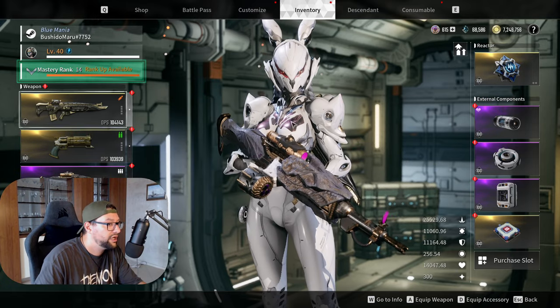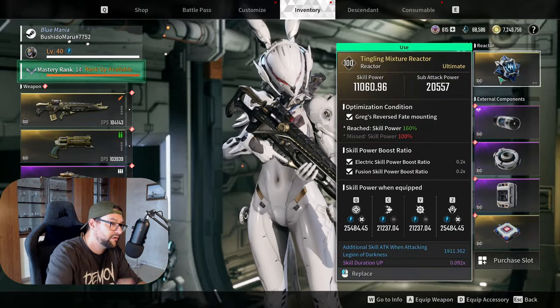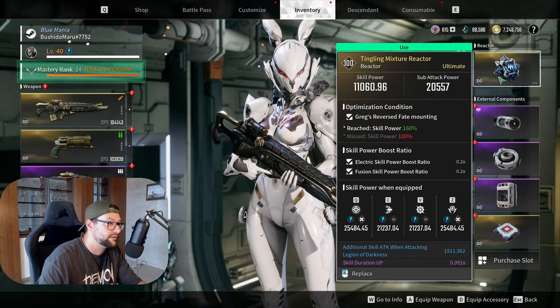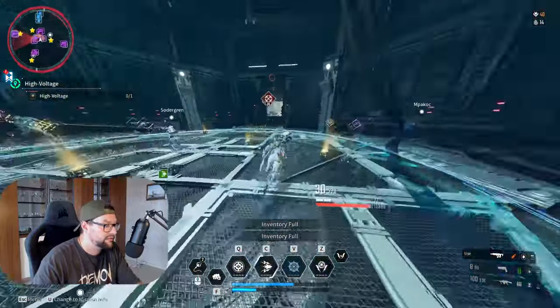I want to try out the Grex Reversed Fate to see how it performs, and I'm looking for a reactor that matches well with it. It has a specific optimization condition, which is why I'm looking for reactors with special rounds.